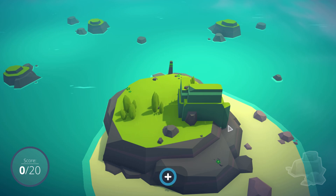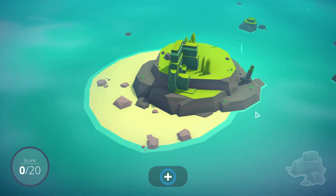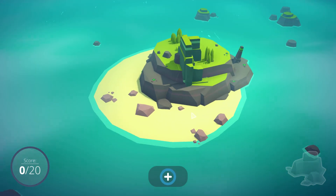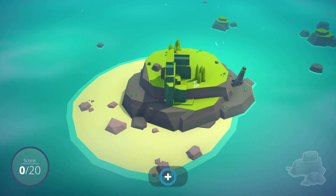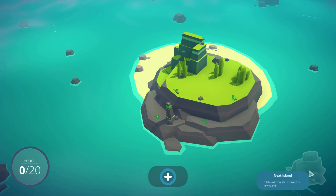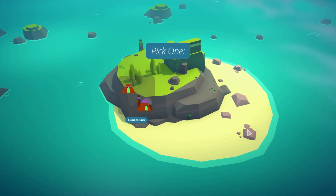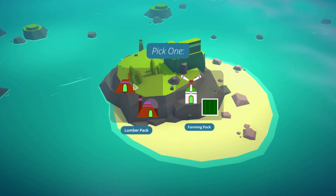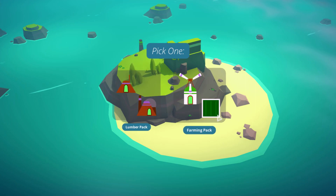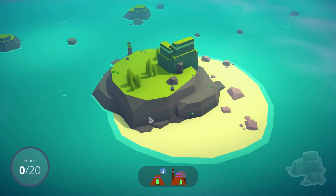So this is our initial island. It's kind of small, there's not much going on currently. There's some trees, some rocks, and a monument there. We need a 20 score to unlock the next island, and there's a button here for that. In the middle we have a button to pick a pack — we can choose a lumber pack containing a lumberjack and a sawmill, or a farming pack containing a mill and fields. We'll go with the lumber pack and get three buildings to place.